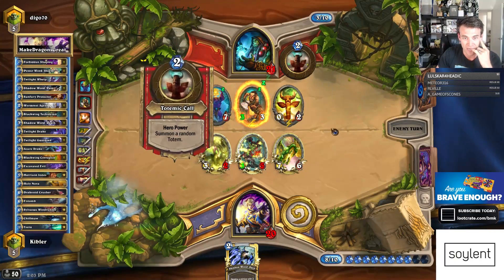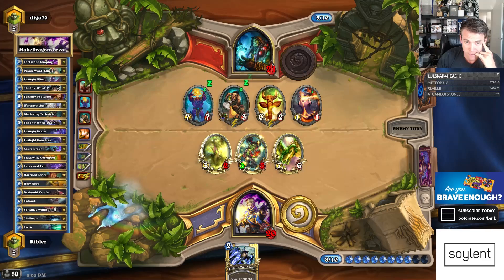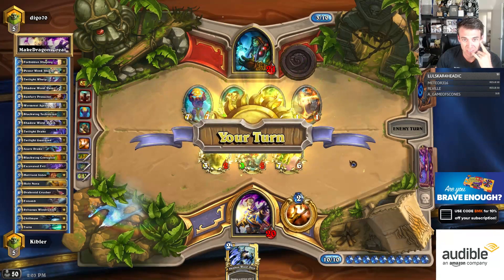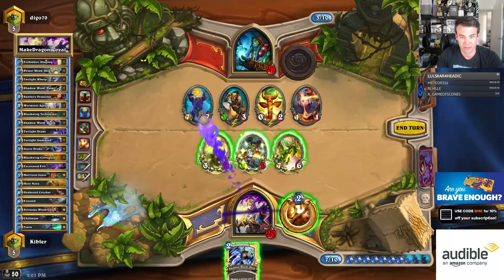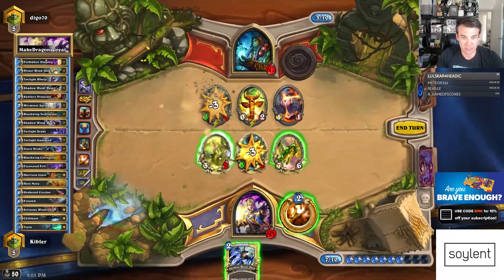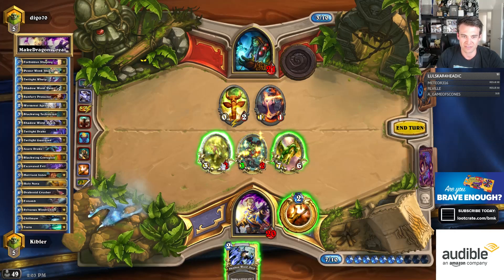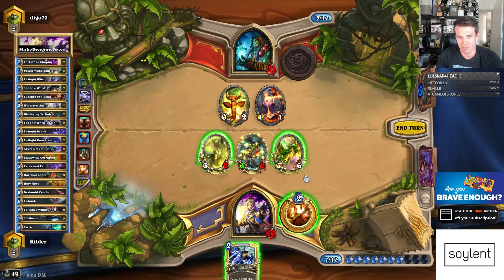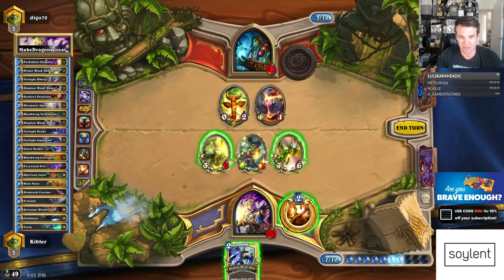Well, there's the Flamewreath Faceless. He did draw it now. We do have the Emerald Drake to kill it, though. There's a Death, so we don't need to trade our Emerald Drake. So we Death this. Eat this. We just go ten to the face. Lightning Storm's not even that bad. And we set up lethal for next turn. Because we have 13.